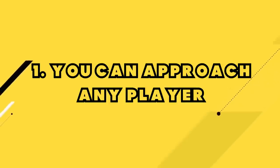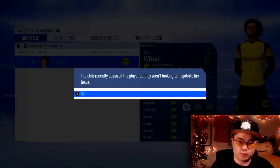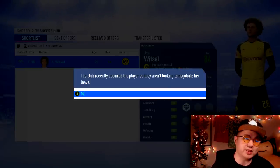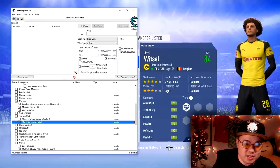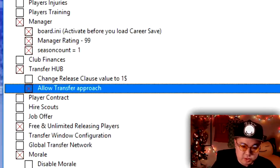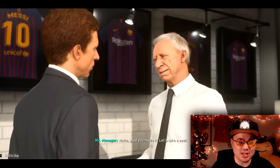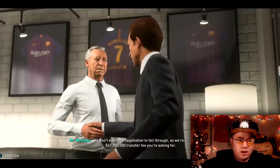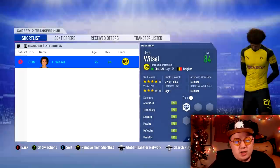The last fix: the one-year transfer approach restriction. If a player was recently transferred, you can't approach them for a full year — like Axel Witsel going to Borussia Dortmund, they'll say the club isn't looking to negotiate. In the Cheat Engine, click 'transfer hub,' hit 'allow transfer approach,' exit, and go back in. In real time you can now approach Witsel. The point is you can pursue any player in the game, regardless of them being a one-club player or recently transferred.